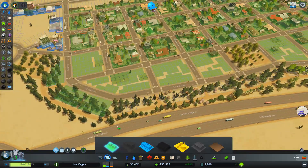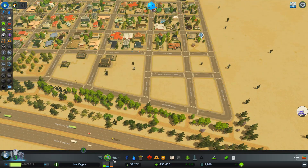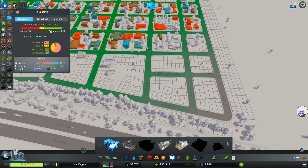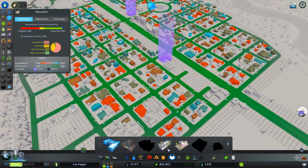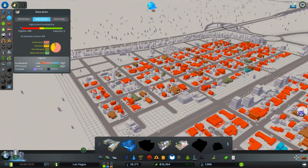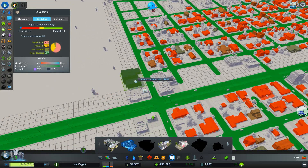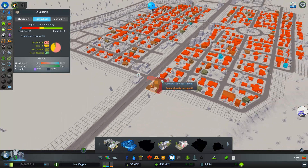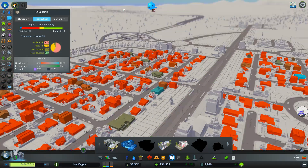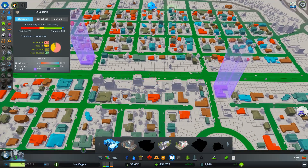Everybody has water, that's good. I feel like we have so many people, we probably need a new elementary school. Oh wait, we have two already. How about a high school? Yeah, we don't have that yet. We could build that somewhere — it would need good access to a big road. Where do we have the normal schools? There and there — those are perfectly placed for this area, probably by accident.